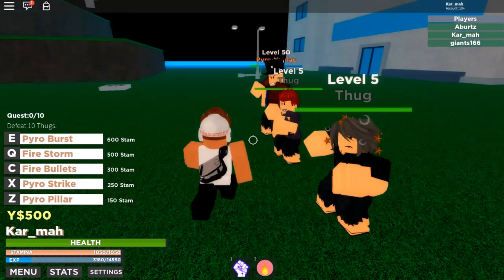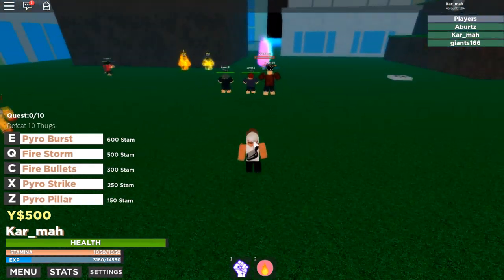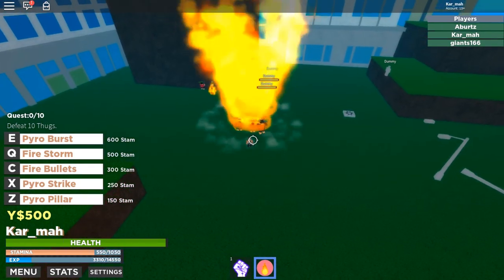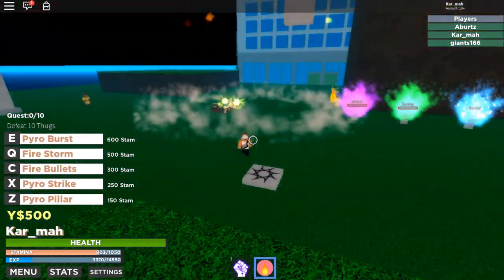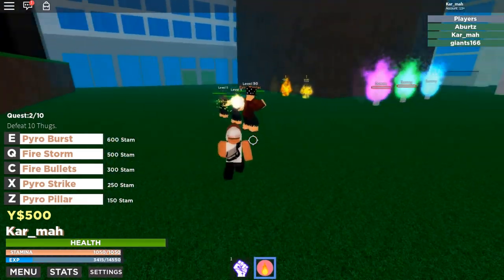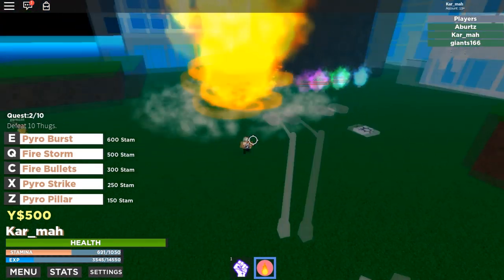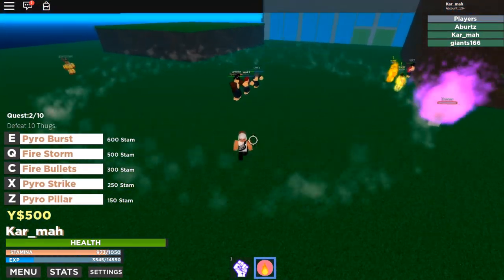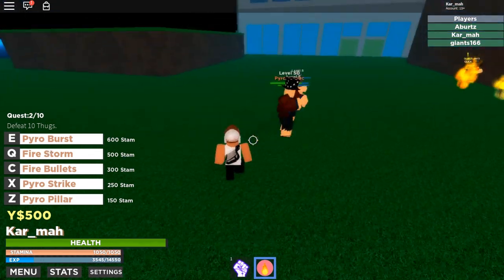Next one is Q — Firestorm. Let's see what this does because I do not know. Oh, I like that! It gives a whole dust effect and everything. Let me try that again — oh, it's like a fire vortex, kind of a tornado, but it's a firestorm. I like that a lot. Firestorm is number one so far.